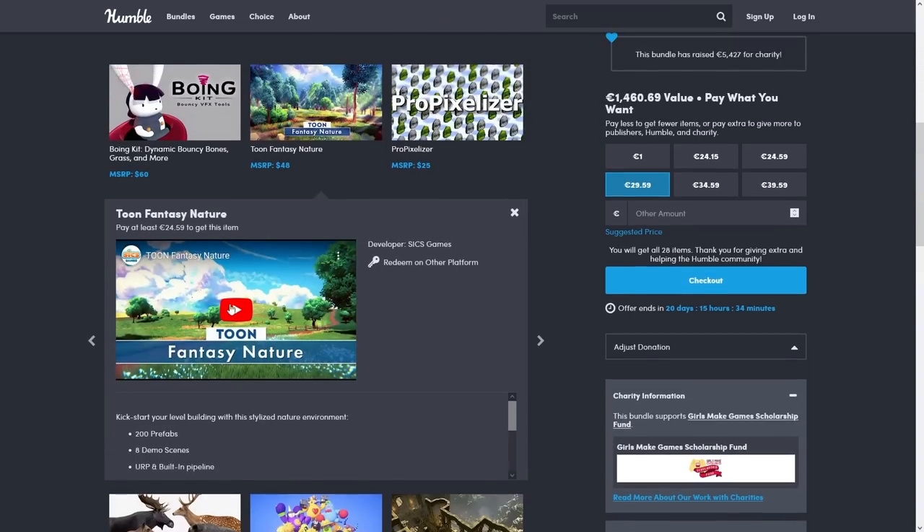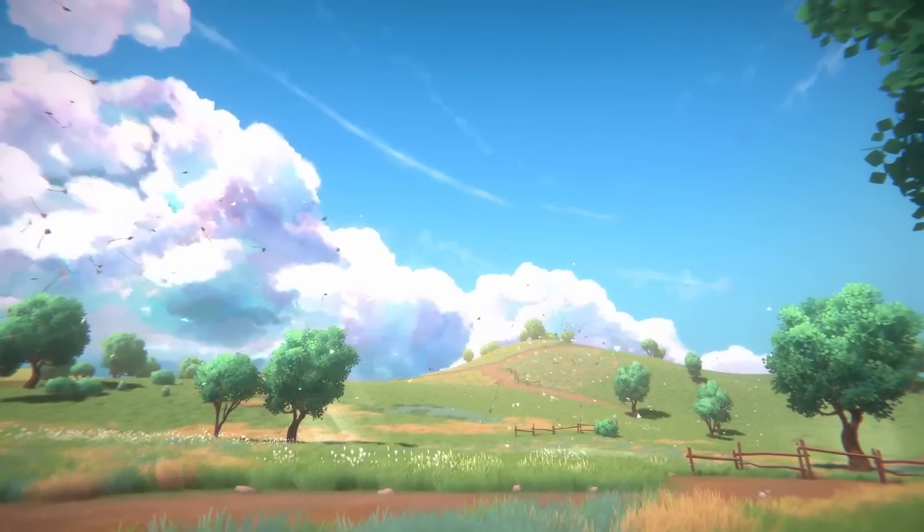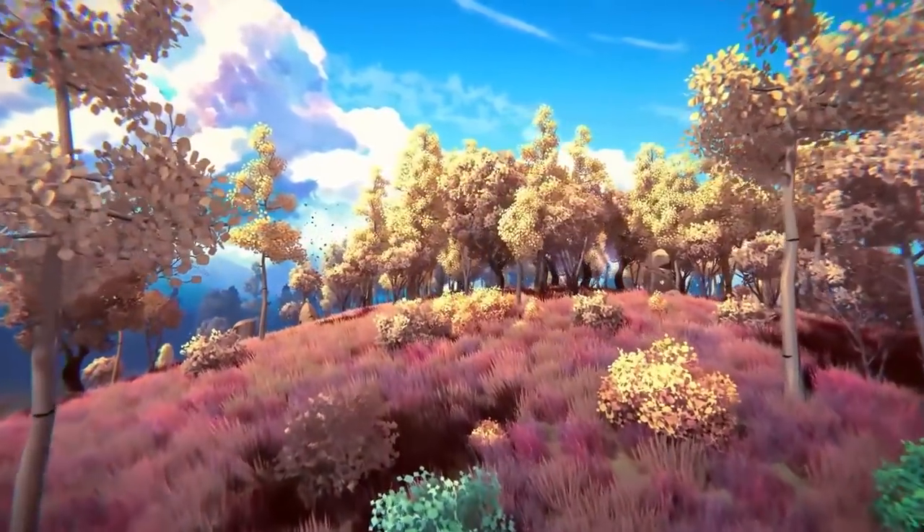Then if you want a forest environment but this time in a cartoony style, look at this one — I think it looks really great, really awesome, really calming. Everything looks gorgeous. Looking at this one definitely makes me want to use this demo scene in some kind of future tutorial environment.